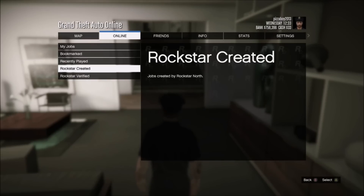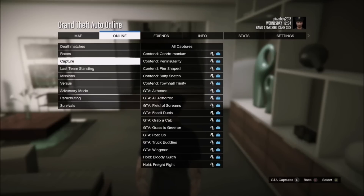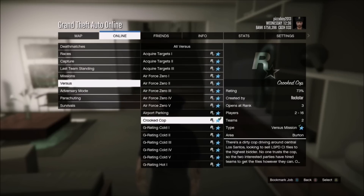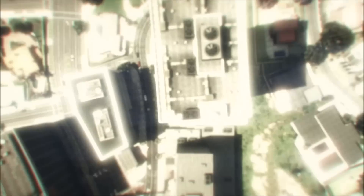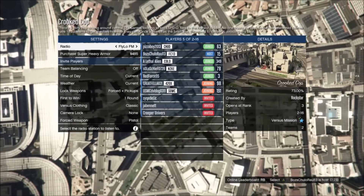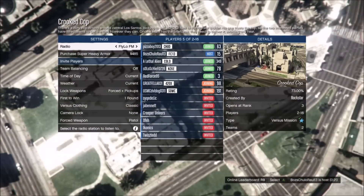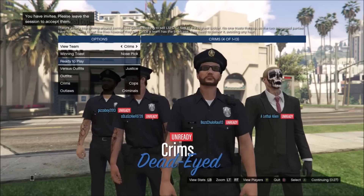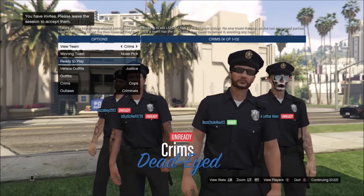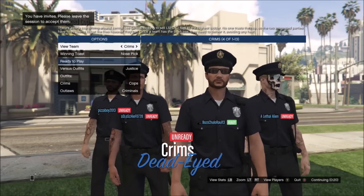We're going to go into this game mode. Click on Play Job, go down to Rockstar Created, then Versus, then Crooked Cop — you can see it right there in the middle. You shouldn't have any problems finding the match; there are a ton of people looking for this Crooked Cop game mode for this reason specifically, so you don't need to worry about the timer running out or others completing the game before you finish the glitch.